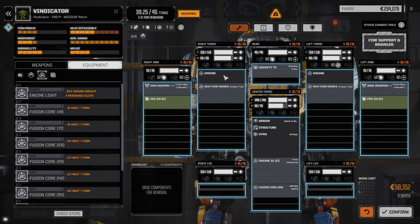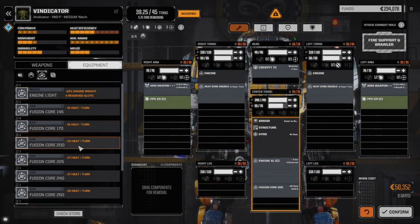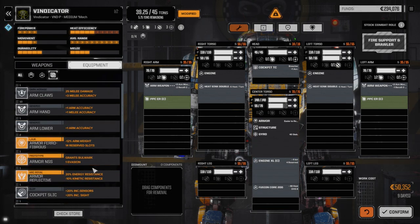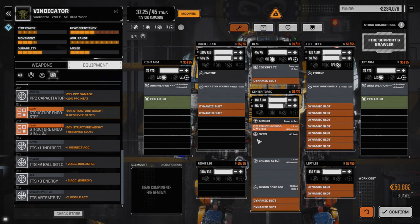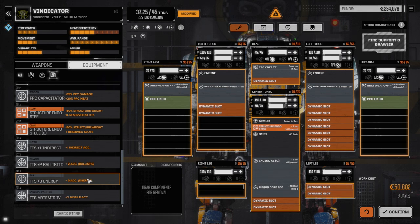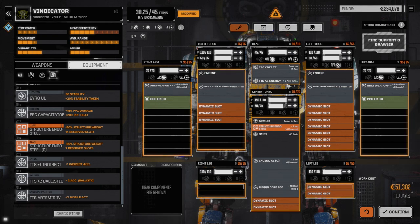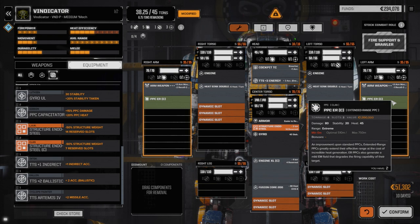We're going to put the Clan XL engine in. We don't have to worry about our torso being destroyed, so that's good. We'll save the extra light engine for the Hunchback. We're going to go with regular endo steel — we don't need clan endo steel since we won't be filling this up with a lot of stuff. We want to put our TTS back in, plus three energy, so that's plus three per arm and plus three from TTS — each weapon will be plus six to hit, which is awesome.